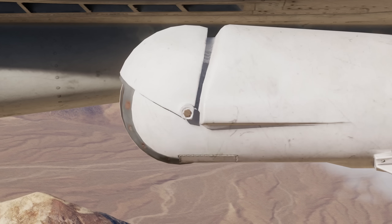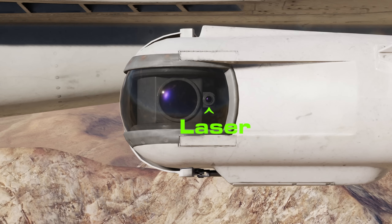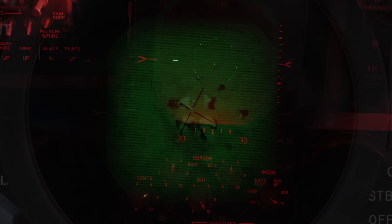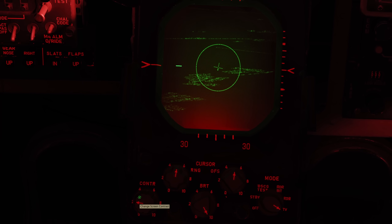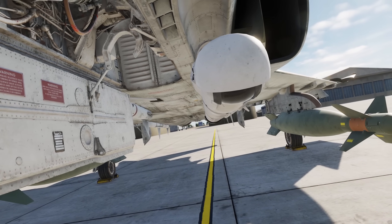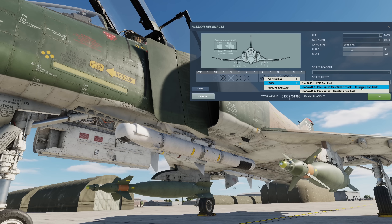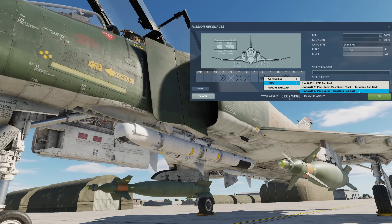The AN-AVQ-23 Pave Spike is a mid-70s television targeting pod with laser and 4x optical zoom, for deploying laser guided bombs accurately onto targets. However, being a television set, operation at night and in poor conditions is very difficult to impossible. Mounted only on station 4, it comes in two flavours: standard and the smart fast track upgrade. The latter is capable of slewing 4x faster and with an improved laser ranging logic.